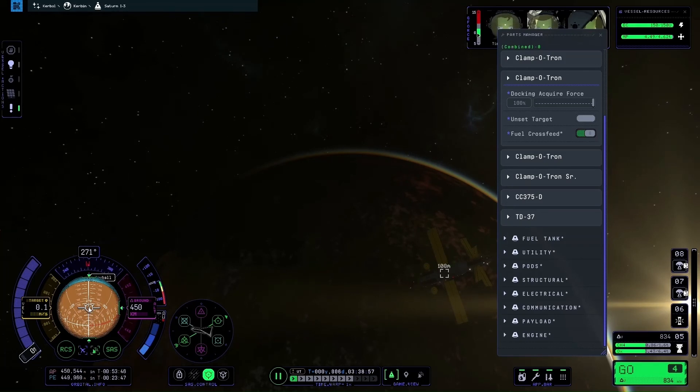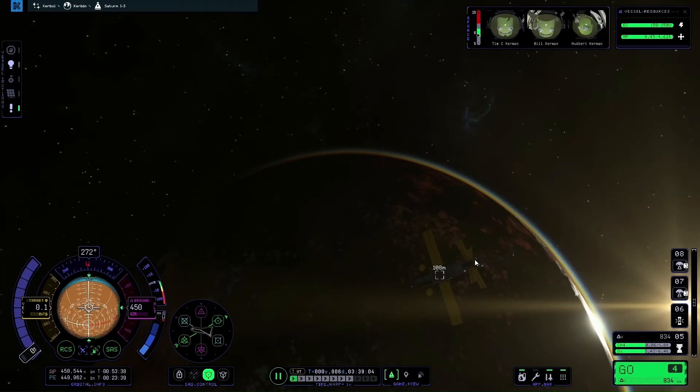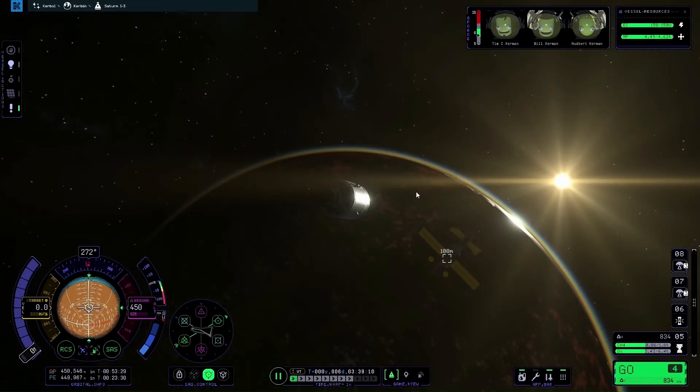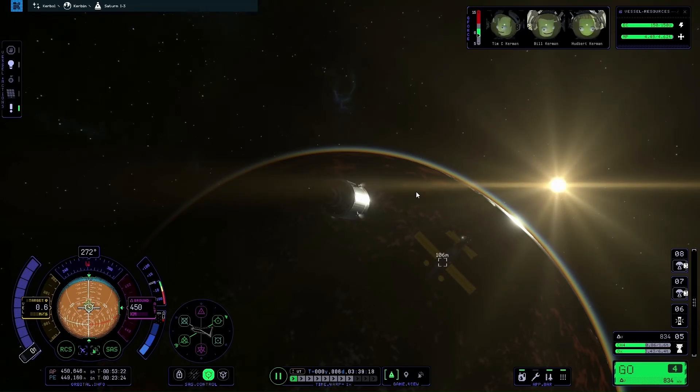As you may have noticed, the target marker shifted slightly on the nav ball — just enough so that we are now targeting the docking port and not the centre of the station, which is important. Now I'll start moving forwards again, increasing relative velocity to about 0.5 metres per second, which gives a bit more control.